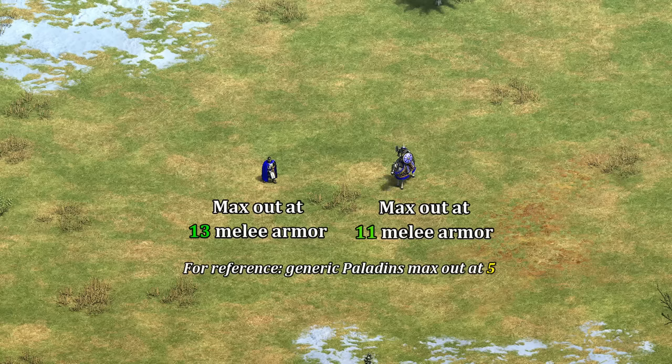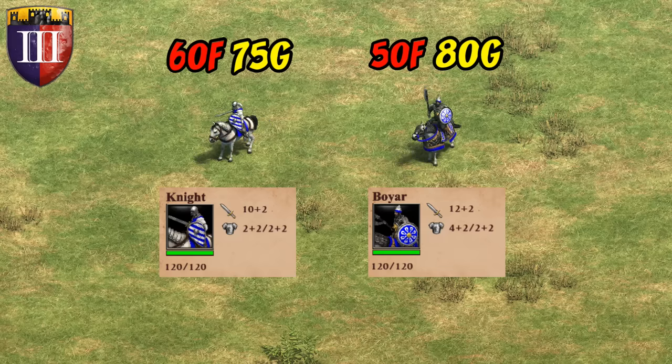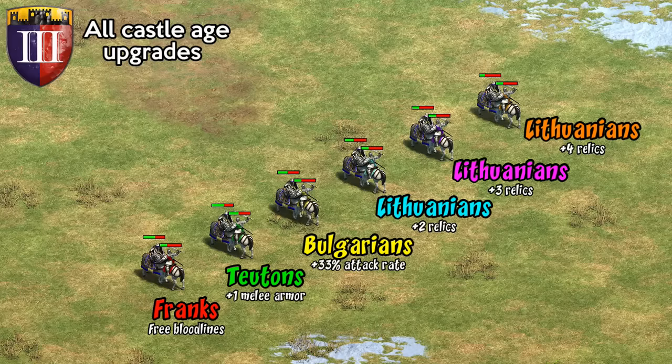Speaking of which, let's turn our attention to the Boyar. I like to think of them as a Teutonic Knight on horseback, given their high melee armor. Traditionally they haven't been a very popular unit, but they've had some incremental improvements over time to their armor and a quicker training time, which together I think make them a bit better now than their reputation. Stats wise they're a more heavily armored version of the knight when it comes to melee, though they attack a bit slower, so looking at the attack stat on its own is slightly misleading. Both units also have a similar cost, though with slightly more emphasis on gold for the Boyar. Once you factor in their very quick training time, they actually end up needing basically the same economic setup as two-stable knights to create the same number of units from a castle.